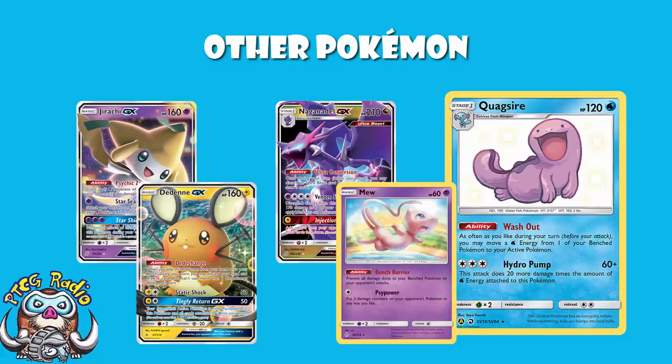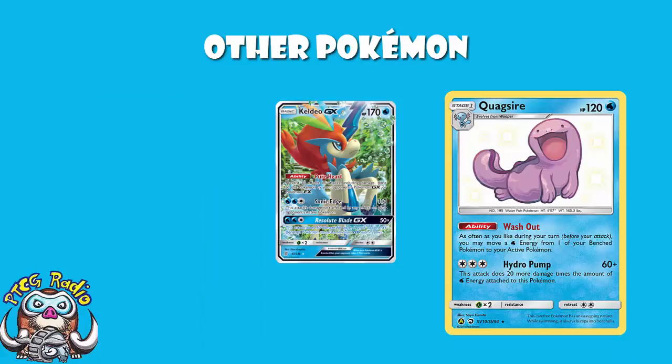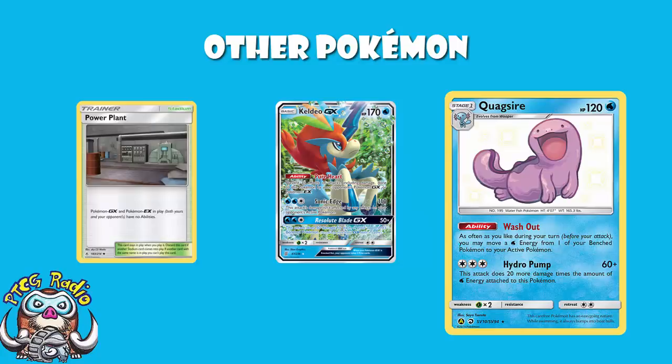We also play Keldeo GX, and that shouldn't surprise you — it's a deck playing water energy and Keldeo GX is great. Keldeo GX has that ability Pure Heart, which prevents all effects of attacks, including damage, done to Keldeo by your opponent's Pokemon GX and Pokemon EX. Your opponent does have an option — they can play Power Plant — but they might not be. And any deck that isn't playing Power Plant, in comes Keldeo to wreck.